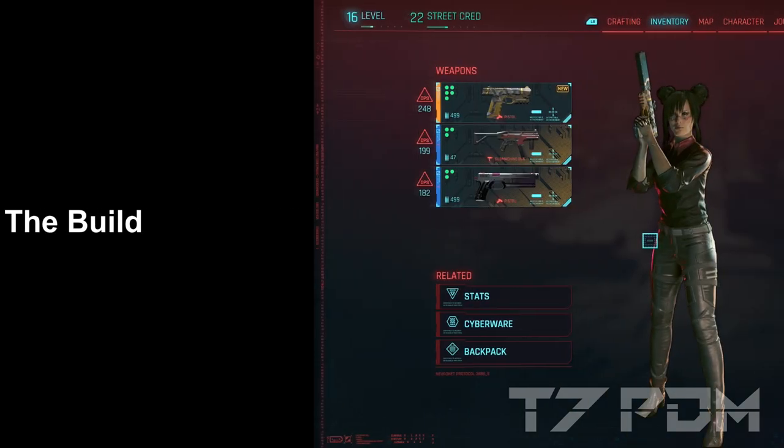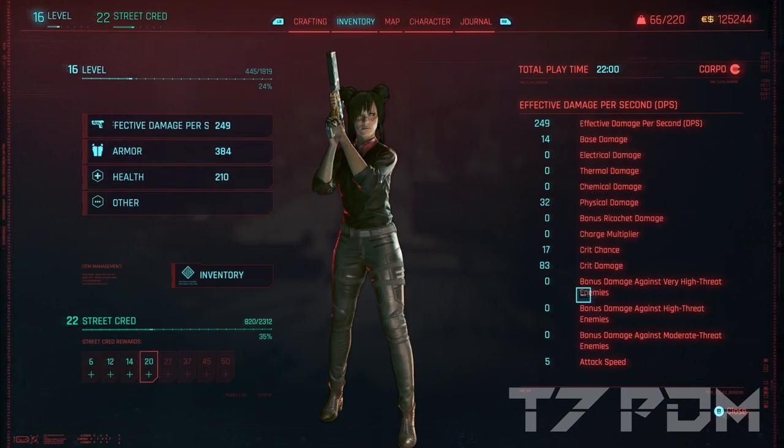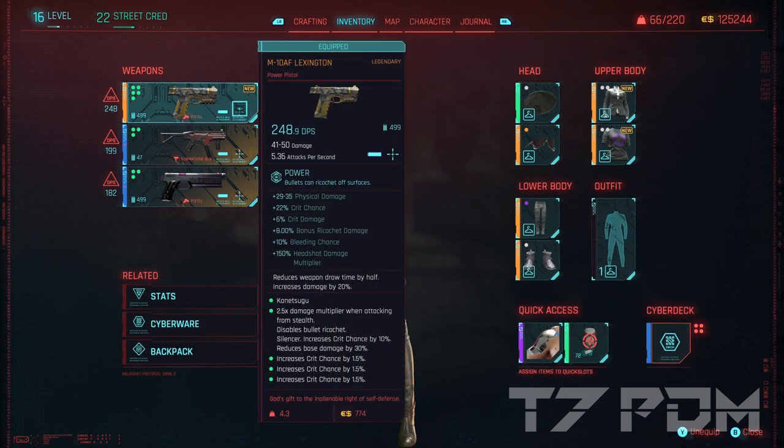Okay, let's finally check out the build. I've created a new character here which already has a 17% crit chance base stat and an 83% crit damage base stat. These stats are always added together with the ones on your weapon. The weapon here has an additional 22% crit chance, so we are already sitting at 39% crit chance at level 15 — the highest I could push it with this setup so early. For the weapon itself, I used the Legendary Lexington, which you get from beating Shoot to Thrills.